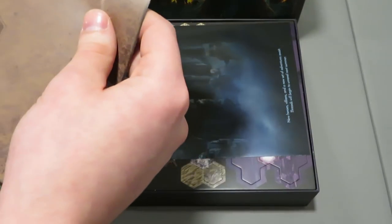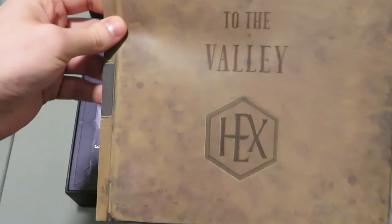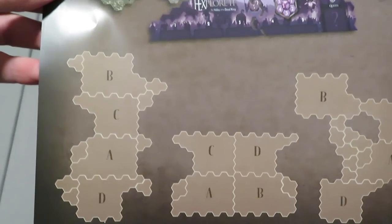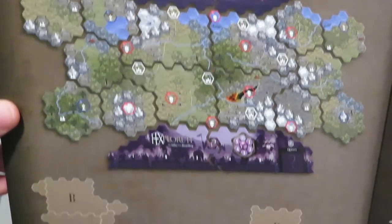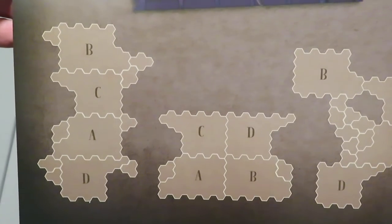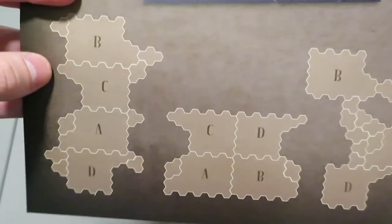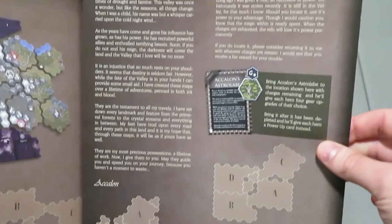This is 'A Guide to the Valley,' printed in a book format. It's showing you how you can take all the different map tiles and arrange them in different ways to get different gameplay styles and scenarios. This is more of a vertical build, more of a clumped build, or you can have some blank space in the middle — I'm sure that adds some different elements and changes the mechanics a bit.